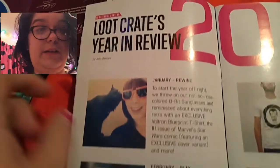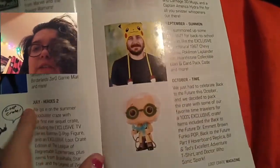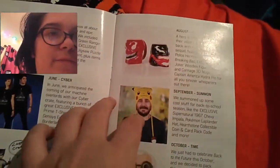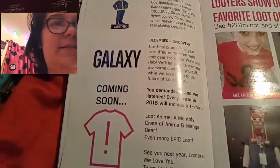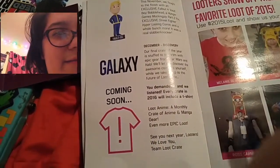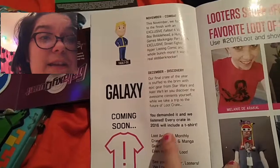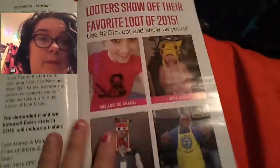The year in review covers: Rewind, Play, Covert, Fantasy, Unite, Cyber, Heroes 2, Villains 2, Summon, Time, Combat, Galaxy, and Discovery. And because we demanded it, every crate in 2016 will include a t-shirt, because people got upset when they announced Level Up and then started giving fewer shirts — whereas you could pay for the same service, actually cheaper, and get a shirt in every crate.